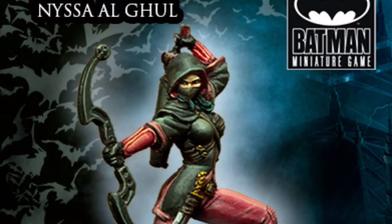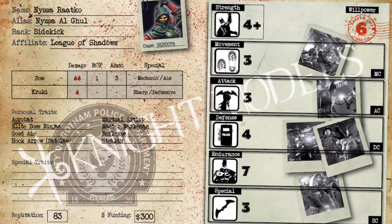Hello and welcome to another Cause Bad Guys tactical breakdown. In today's breakdown we are going to go over Nyssa al Ghul, the daughter of the Demon's Head — the youngest daughter of Ra's al Ghul. This model is from the CW TV series, a great character. Her name is actually Nyssa Raatko because she takes the name of her mother.